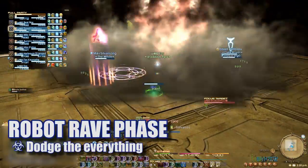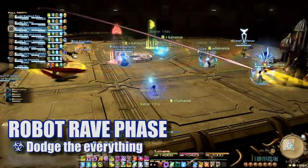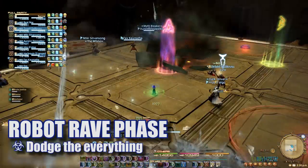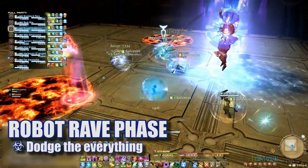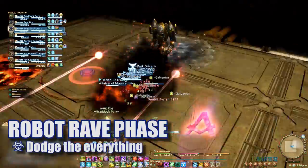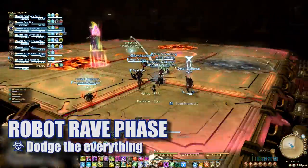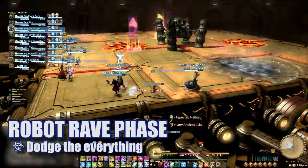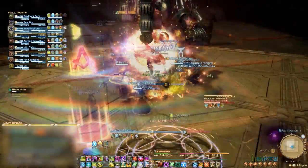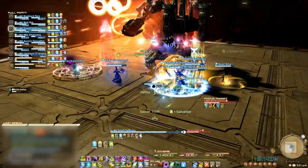At around 55%, BJ will fly up and start throwing a whole lot of nonsense AoE attacks. Healers will have to be on their toes, and all other players are essentially running around avoiding AoE puddles and crazy robots and their mechanics. All of these abilities you've dealt with before, so put that knowledge to good use. Eventually BJ will return and the phase mechanics will repeat.